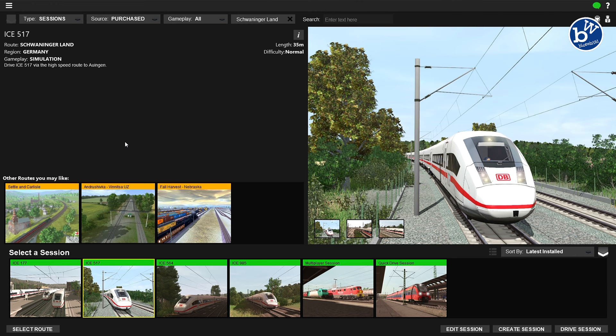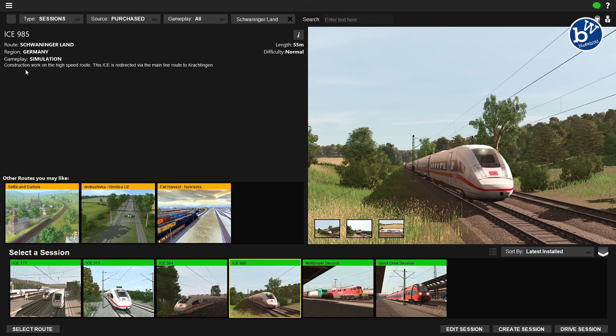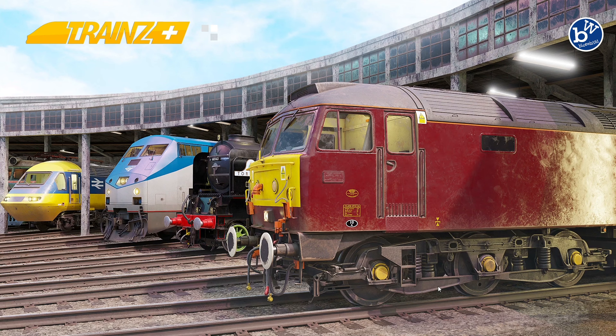I think there's three stations on this one. I'm not sure, I haven't tried this one yet - it's 35 minutes, it's a high speed route. There's another one at 55 minutes which says construction work has commenced on the high speed route, so the IC5640 must use the main route today. You've also got a multiplayer option and the usual quick drive session.